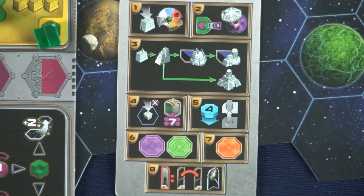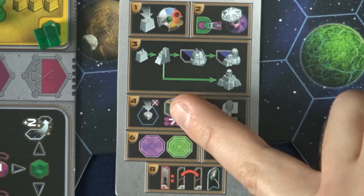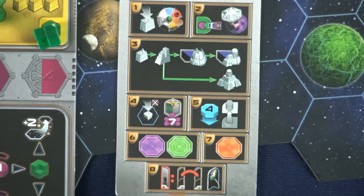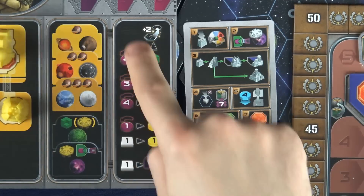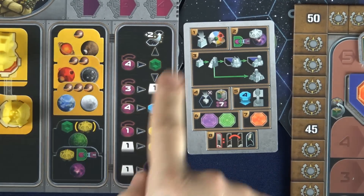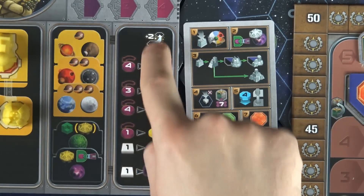This player aid shows all possible actions with passing at the bottom. The actions are: build a mine, start a Gaia project, upgrade a building, form a federation with a group of your planets, pay knowledge to gain research, take purple power actions, green QIC actions, or orange special actions as indicated on the board or pieces. Keep in mind that the chart on your faction board shows free actions you can do on your turn before or after your normal action — they're all spend something to gain something, and the chart goes multiple directions, so just follow those arrows.